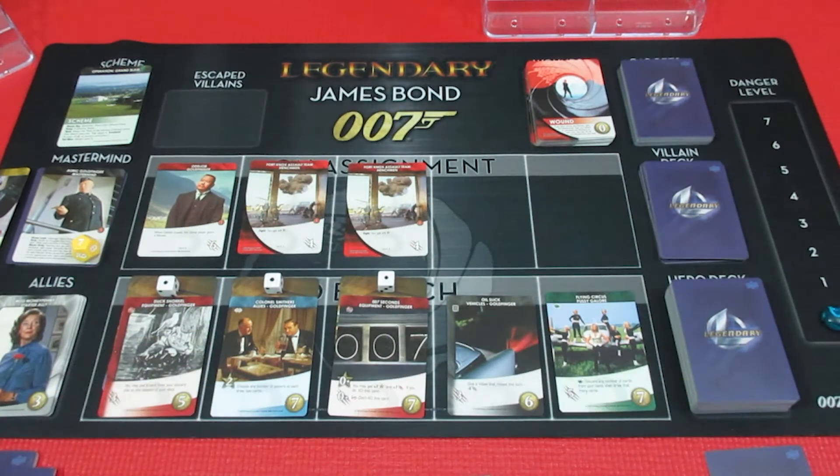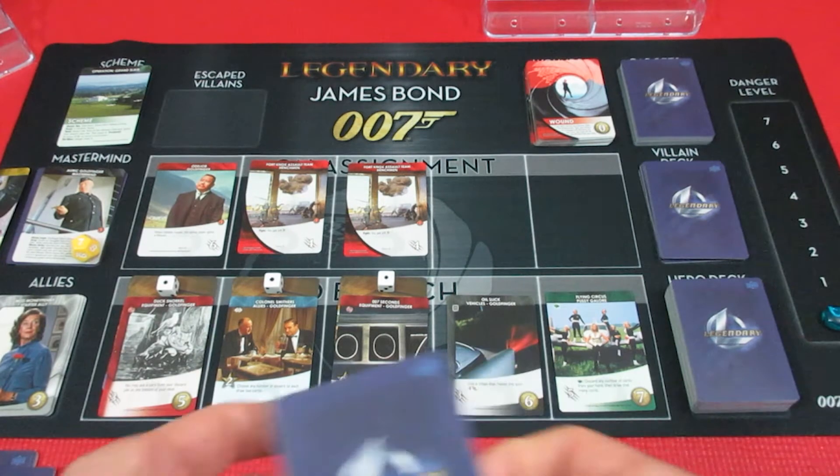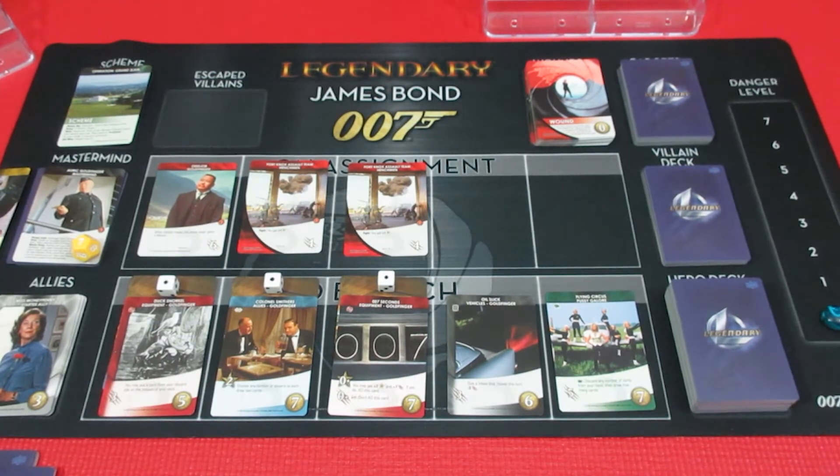Goldfinger's pursuing car is worth a lot of points - that gives us a tiny bit of breathing room, and Odd Job is not going to move. Are we going to win this game? The villain deck is getting very small already. We're going to have to shuffle his discard for his next hand. We can't recruit anything except Moneypenny cards because Q Branch's cheapest card is now six recruit.